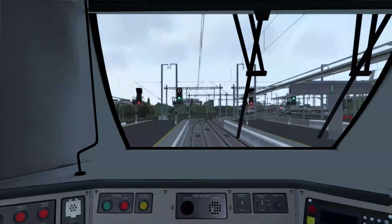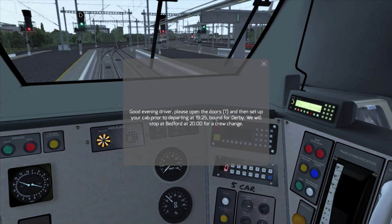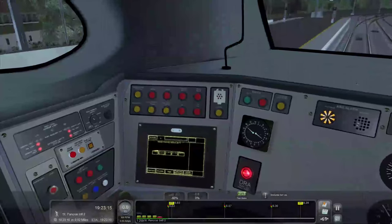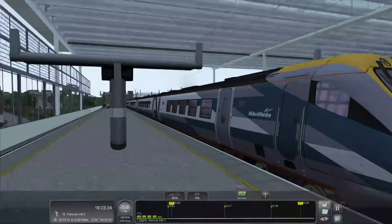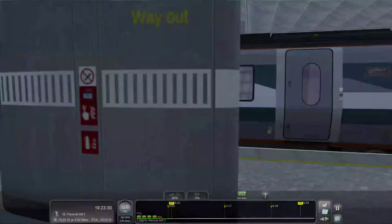Welcome on board guys, this is the Class 222 Meridian. We need to open the doors, set up the cab prior to departing at 7:25 bound for Derby, stopping at Bedford at 8 o'clock for a crew change. The train is primarily all set up. It's been a long time since I've seen this livery - just look at that gorgeous livery!